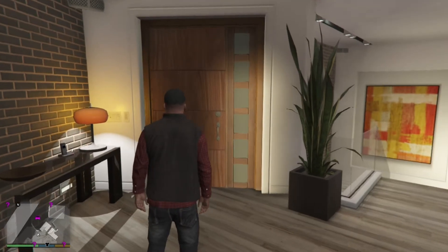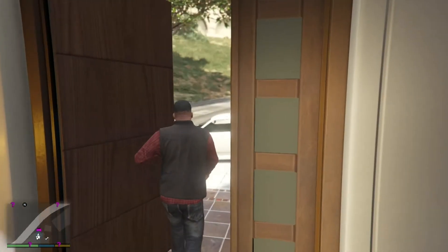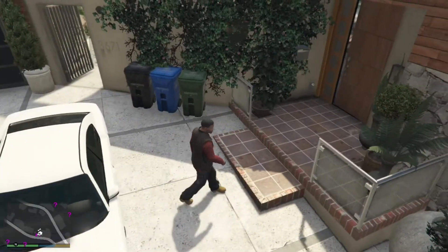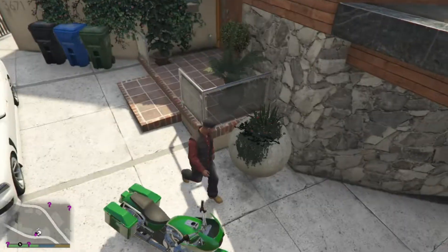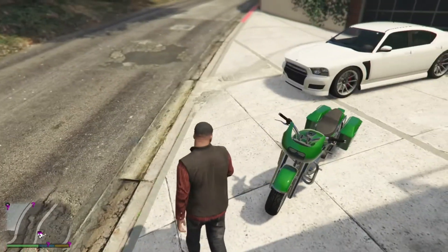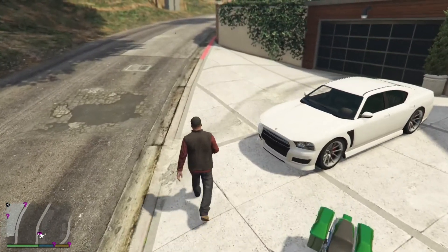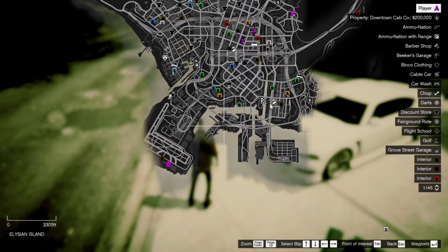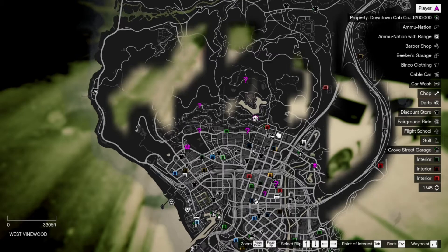Now we are in the game. My game is frozen but don't worry because I've got Enable All Interiors inside my file. As you guys can see, there is color on my mini map over there on my left hand side. When you open up your map, you can see that the icons have changed for Franklin, and it will change for Trevor and even for Michael.